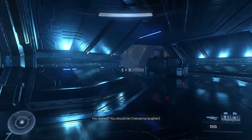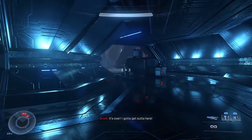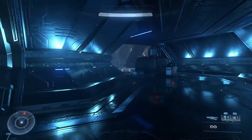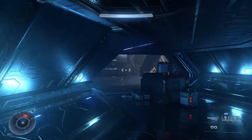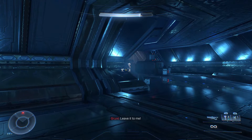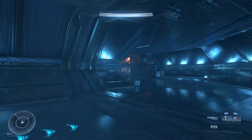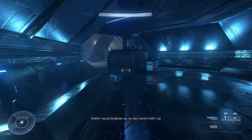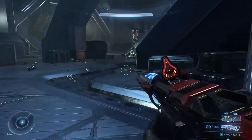Next up: several Grunts, an Elite, and a Brute. There's the Elite — Elites generally will come around and present themselves, so you can take them out fairly easily with the Scorpion gun. There's the Brute — can't quite get a line on him. Got him that time. They will move around a little differently each time you come through here if you're making multiple runs, so just be aware of how many you're dealing with.